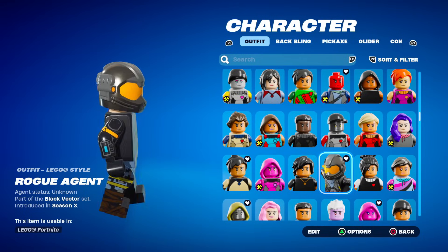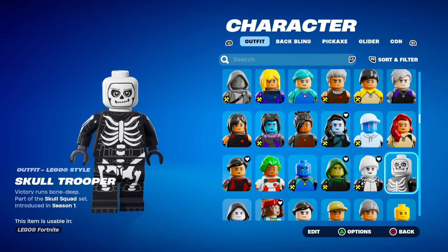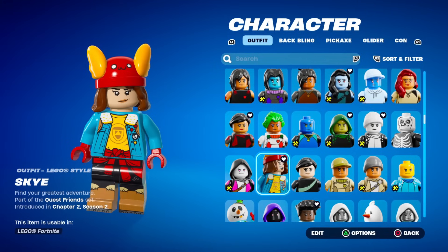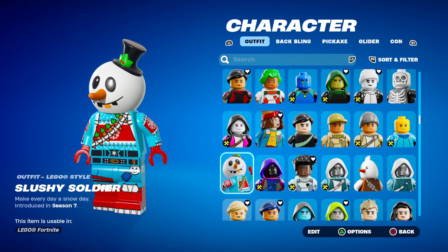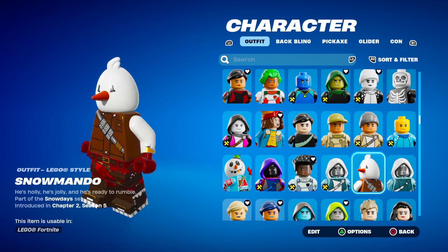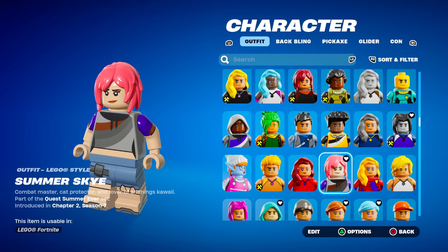Rogue Agent — he got to keep his helmet. The Skull Trooper — this is fire, I think the Skull Trooper will probably be one of the most popular ones. Sky — this is very detailed, yeah this is one of the best I think as well. Slushy Soldier got to keep his Snowman head — that is so random. And same with Snowmando too. Sugar Plum. Summer Drift. Summer Fable. Summer Sky.